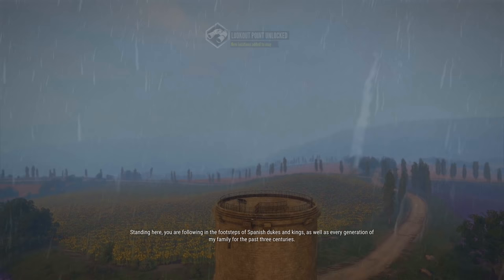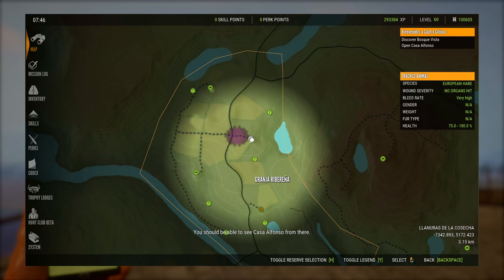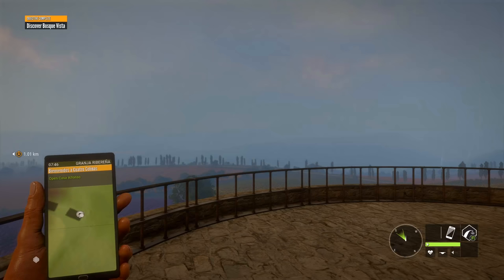Standing here, you are following in the footsteps of Spanish dukes and kings, as well as every generation of my family for the past three centuries. You should be able to see Casa Alfonso from there. Okay, so it's this one down here — Casa Alfonso. When you have sampled enough of the view, take the walk down to the outpost.